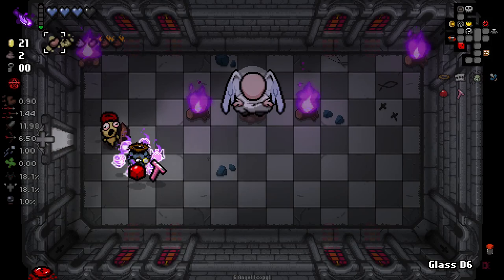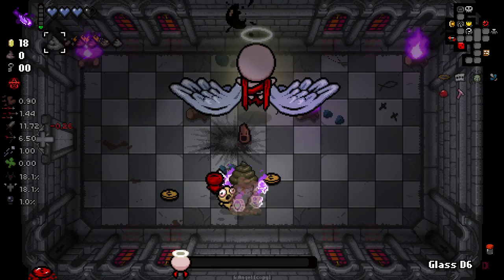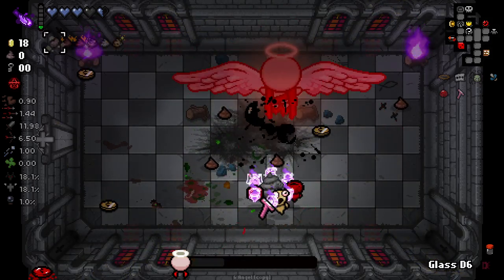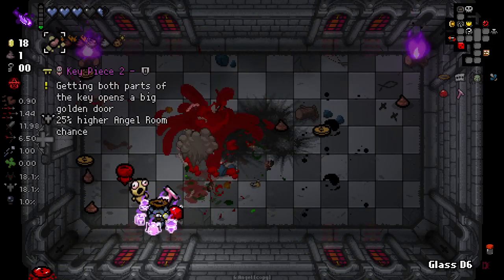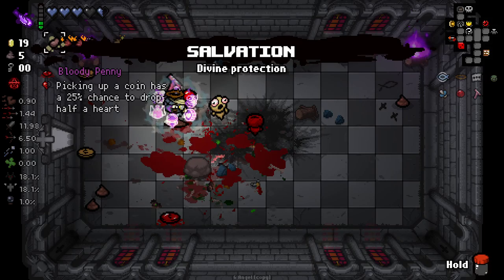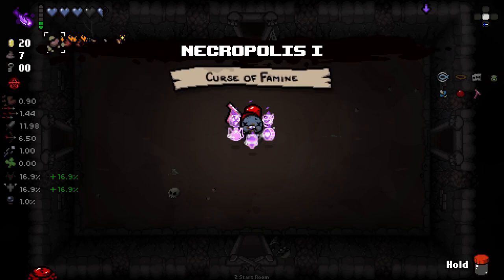Oh actually - I might take damage to do this. But we got a soul heart out of it. Don't lose all my Wisps in this room. We have a glass D6, so... There you go, that's pretty awesome. We just got Salvation out of nowhere - I love that. Sometimes if the Angel Deal's open, you gotta work with what you got. Luckily for us it was.